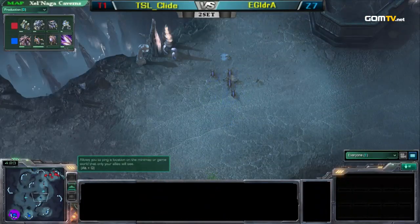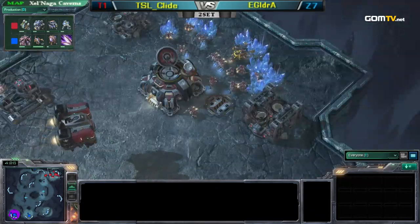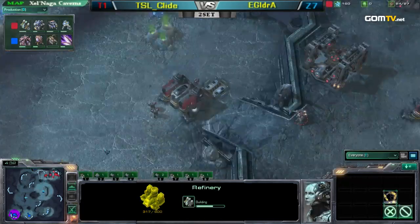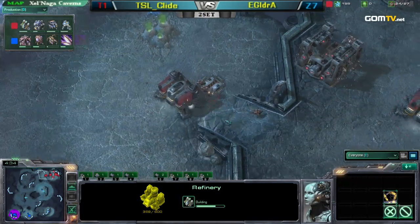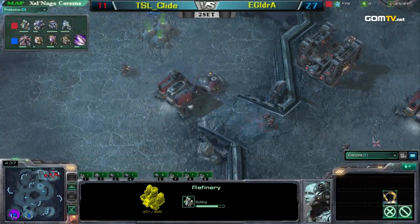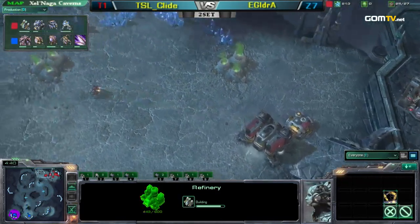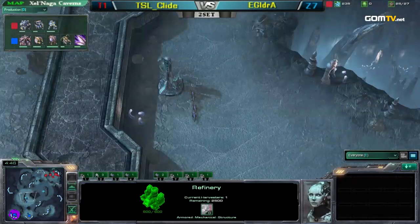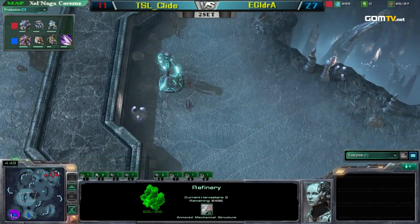An SCV is taken out here — very nice. Clyde continues to make Marines, but also making a command center and getting double gas, so he's going to transition into a nice economy-building phase. Nice move by Clyde as well. You don't want to say I started out two barracks, I might as well attack — he just transitions healthily.